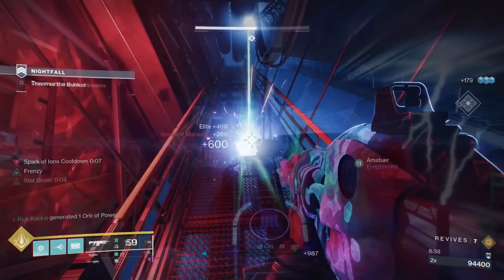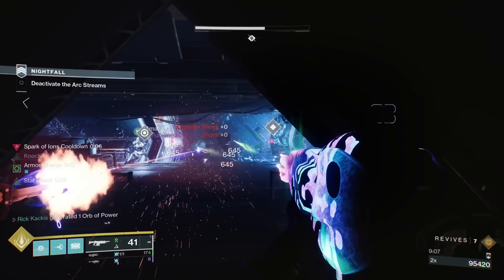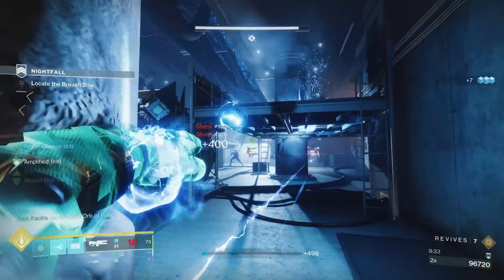With this section here, just send one person to go collect the orb and make it back through the electrified hallway. Have a couple of teammates sitting here — do exactly what you see me do and blow up the exploder shanks before your teammate gets there to make that deposit.